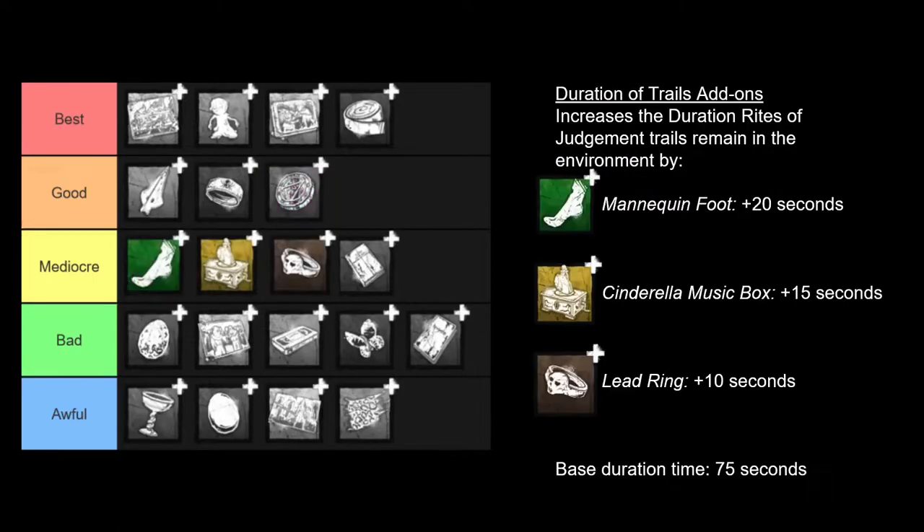Next up we have the Duration of Trails add-ons. These add-ons simply increase the time that your Rites of Judgment trails remain in the environment. The base time is 75 seconds, which is a fairly long time. These can be fun for some more gimmicky builds, but in general I would say they're not too useful. They can be better on smaller and indoor maps where there are areas that survivors more frequently run by. I will also point out that there is an upper limit to how many trails can exist in the environment at any given time. If you put down too many trails, they will start to replace your oldest trails, so keep that in mind if you want to go around the map putting trails down everywhere.